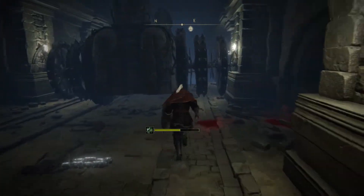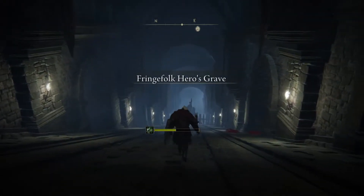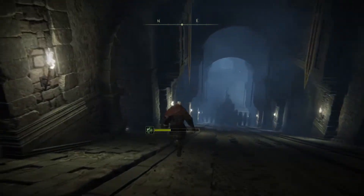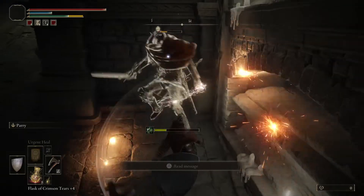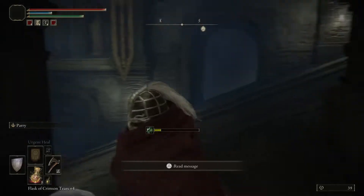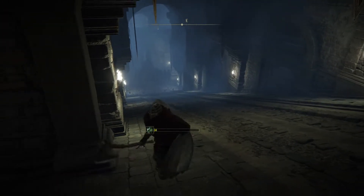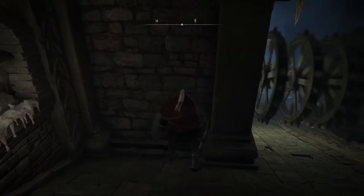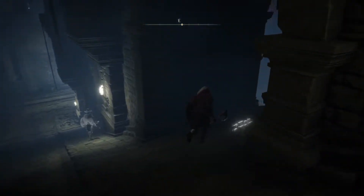If it touches you once, you die. Go to the sides to avoid it when it comes up — just jump to the side. There will be a person here you have to fight quickly. Then just wait for it to go down. You can decide when it's safe, but go down to the second one — there'll be a person here as well.